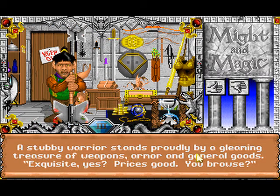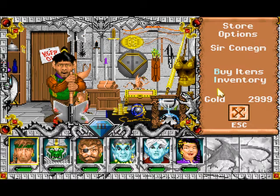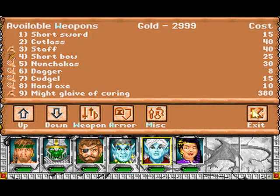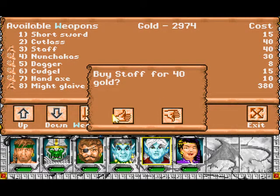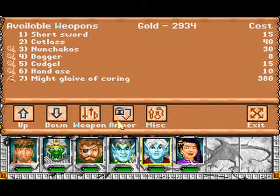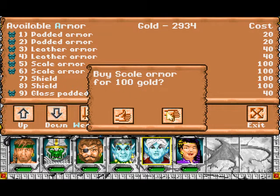A stubby warrior stands proudly by a gleaming treasure of weapons, armor and general goods. The price is good — we browse. We have 3000 gold. That's cool. We're looking at armor, scale armor.